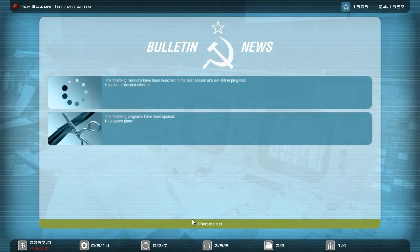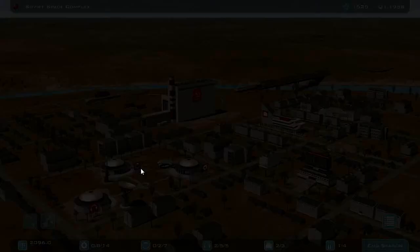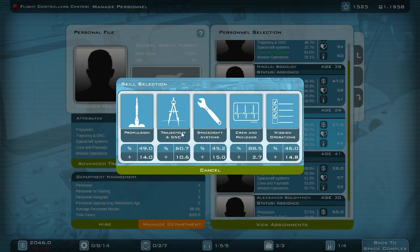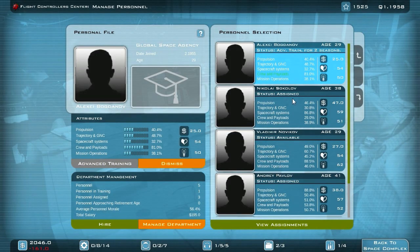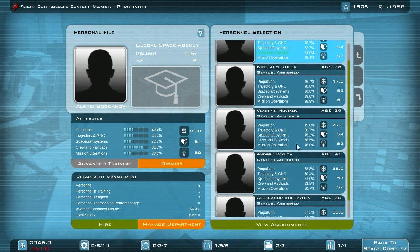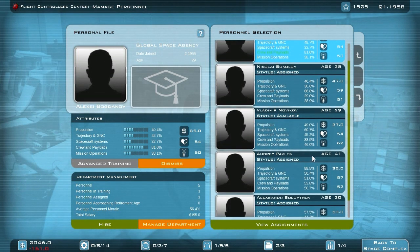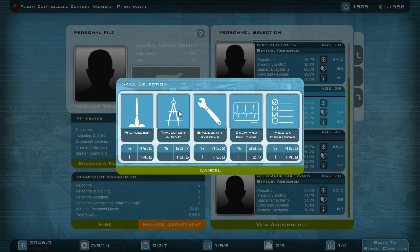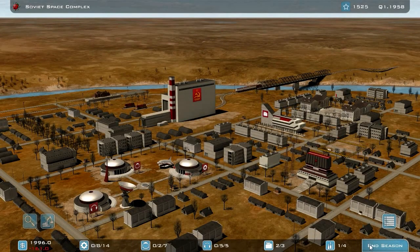The extended duration mission is still in progress. We've opened up the space plane. Let me add available flight controllers to advanced training so they can improve. I notice I have two crew and payload specialists — did I mix something up? I think I completely missed sending someone to trajectory training. That was a mistake. One of them can learn more about trajectory now. Let me end the season to move on. 26% on the space plane — this will take quite a while.